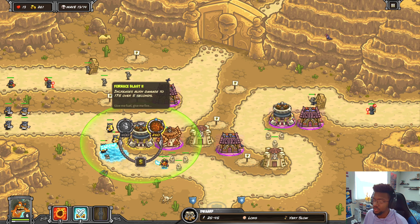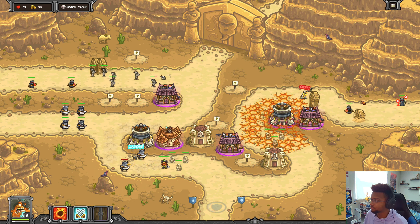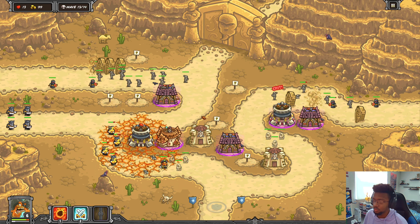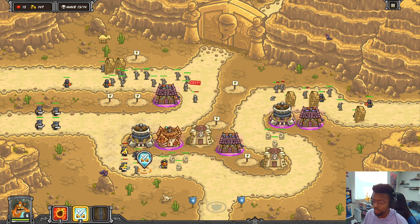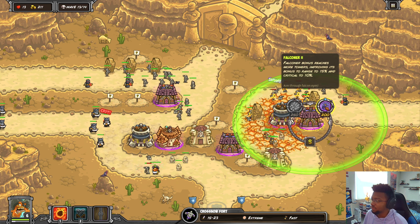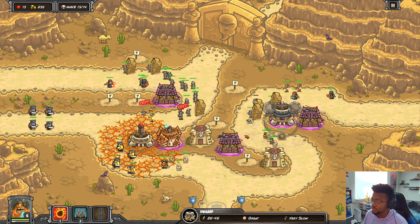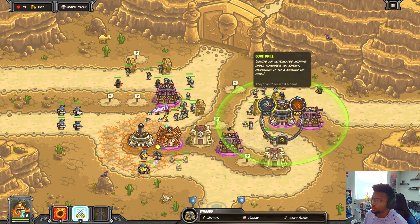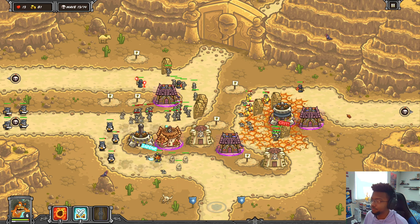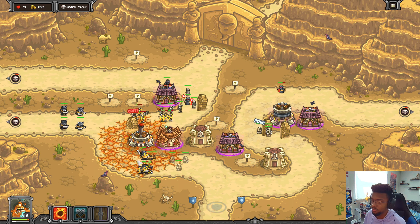I'll send this one just a little bit earlier. Another sand wraith - I think I'm fine. With the dwarf I think we're now fine against sand wraiths. Although sand wraiths on this side might be a problem because we only have limited coverage there. I'm going to get another furnace blast here because there's definitely going to be a lot of mummy guys. I want to get barrage for this lane to focus down the sand wraiths. I could maybe get Falconeer for more critical chance, or save up for Mirage - I think that's an auto-kill or one-shot.